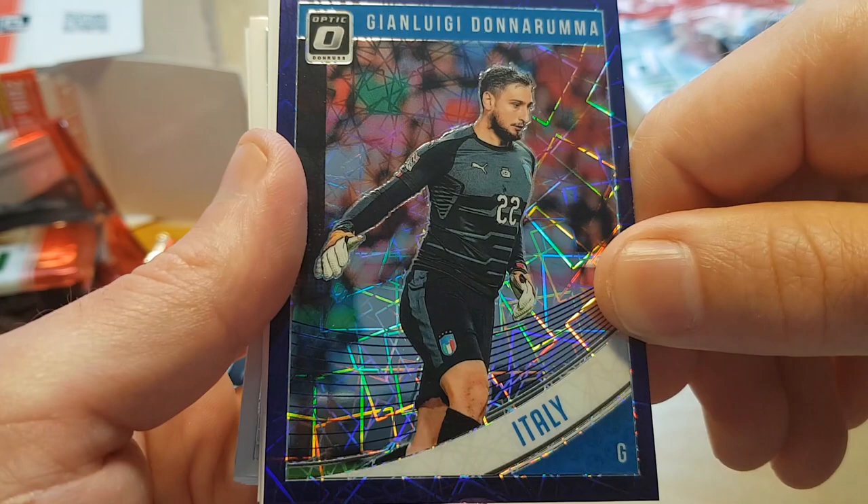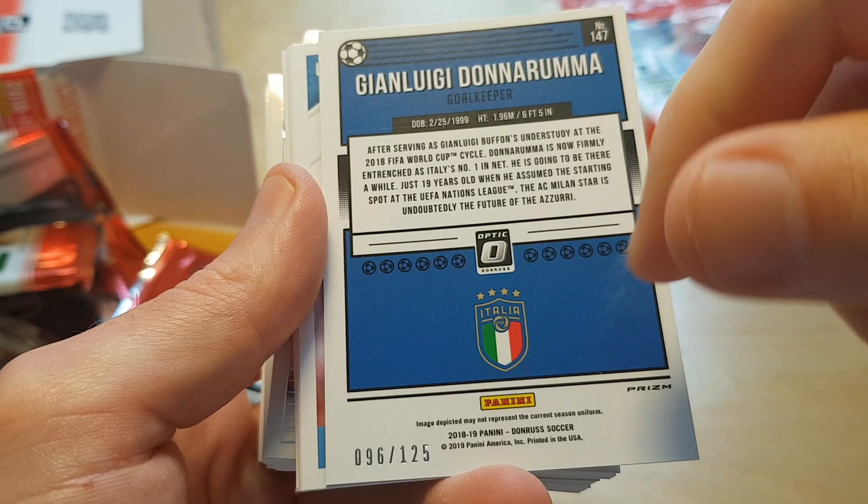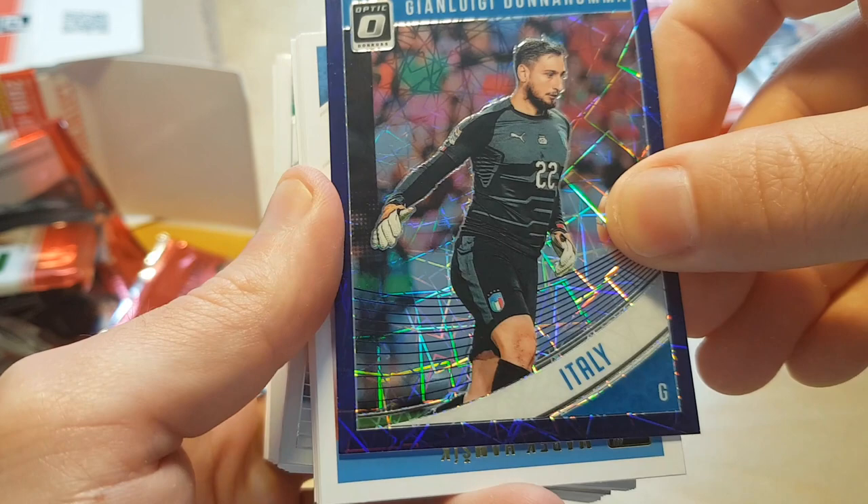Gianluigi Donnarumma of AC Milan — I think this is a blue velocity parallel, also exclusive to these blasters, and it's a numbered card, 96 out of 125. That's not a bad card at all to pull — a numbered card of a certainly very promising player.